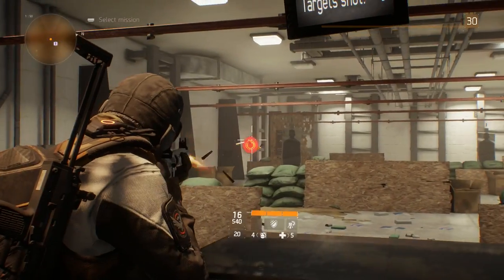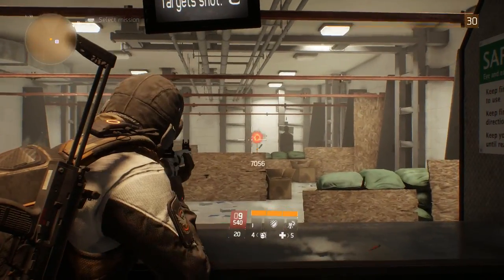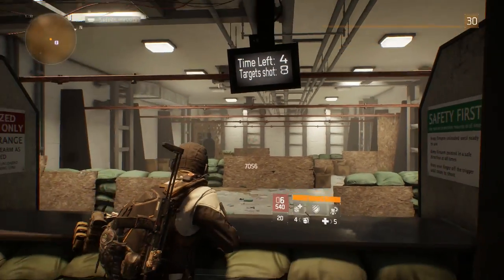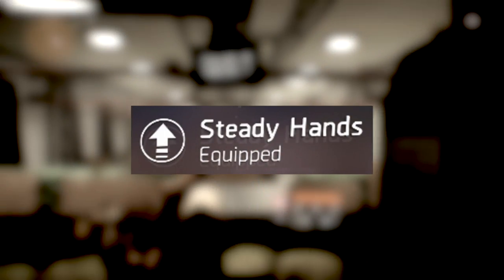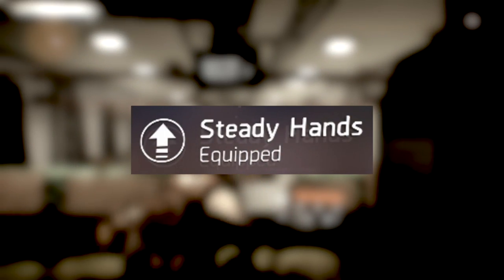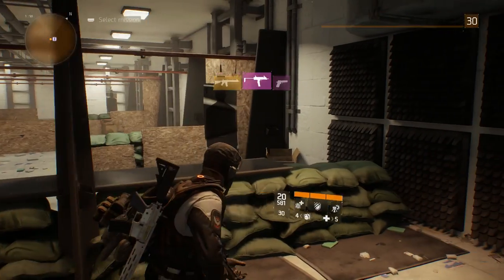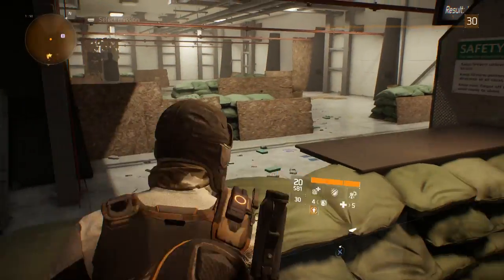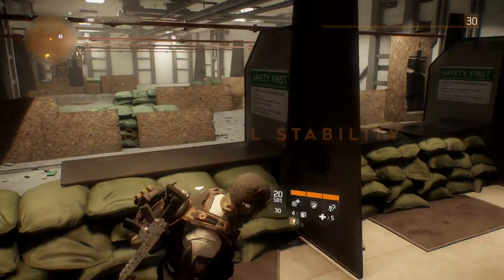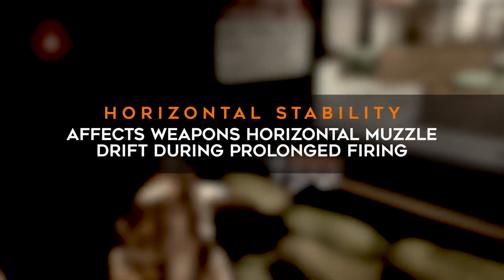Keep an eye out for guns with the Stable weapon talent, because this will buff that weapon's stability by a random percentage — most buffs I have seen have been around 20 to 30 percent. If you're really looking for a stable build, equipping the Steady Hands talent will reduce your recoil by 25% for 10 seconds when you enter cover, giving you another stability buff on top of your current weapon stats. So if you're going for precision, you are definitely going to need this talent equipped.